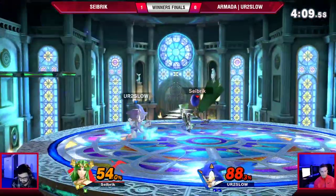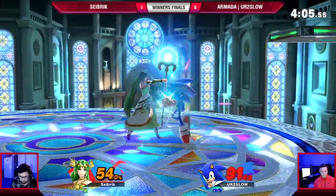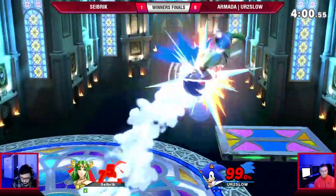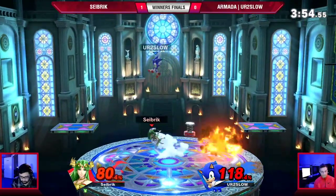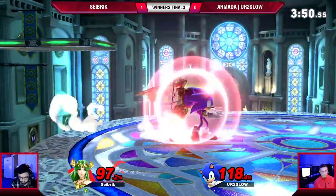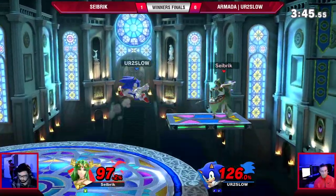Good breath — the combos build the damage up. You're Too Slow looking good here. 100% isn't enough. The DI in on the down throw — if I'm Seibrik, I'm going to start looking for that. I think by game three we're going to see that being called out. Explosive Flame — that was the first one we saw connect. That was such a good spring from You're Too Slow — he perfectly called exactly where Seibrik was going to be and got a follow-up off of it. That was so cool.